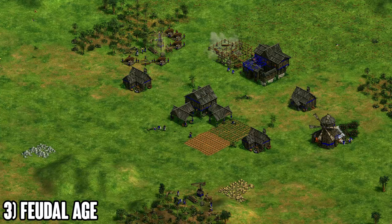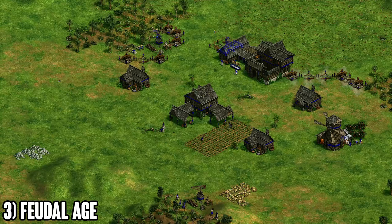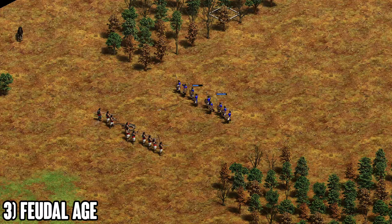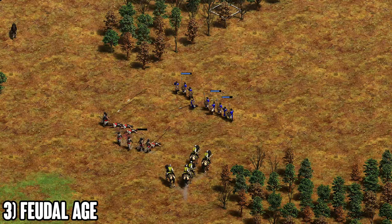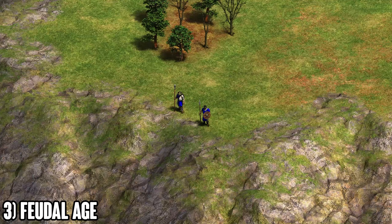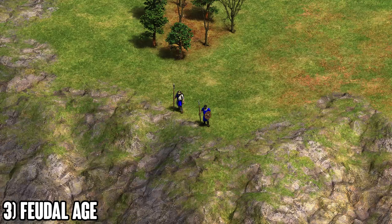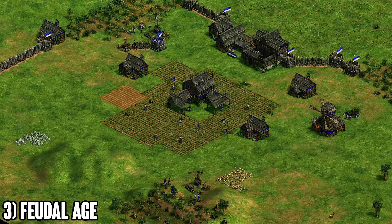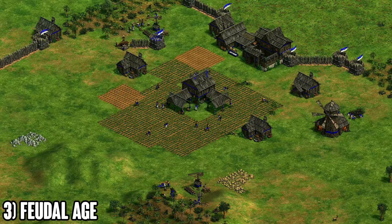Feudal age is extremely crucial in 2v2 because counter units don't really work here. If your opponent goes archers and you try to counter with skirms, the scout player comes and kills your skirms — then you have no answer to archers and scouts combined. Your best strategy in feudal age is to group up with your ally. Identify whether you're the team that needs to attack or the team that needs to defend, which mostly depends on who gets the tempo from early game.